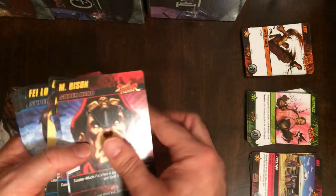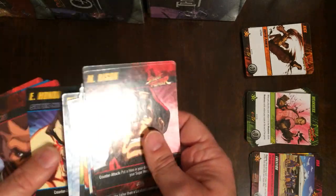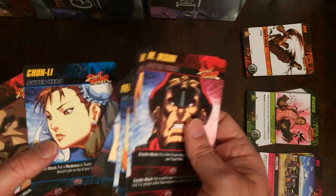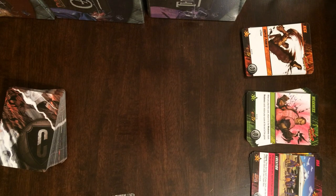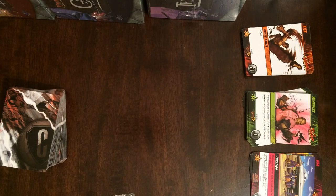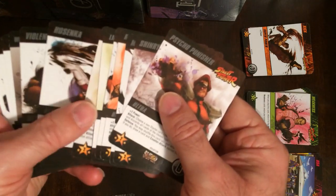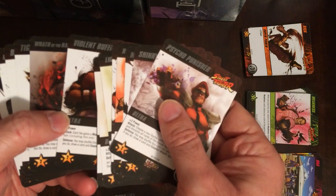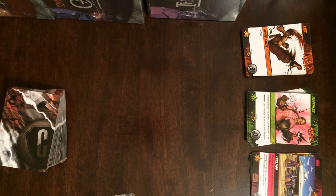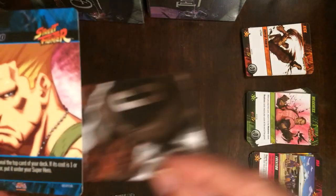You're going to pick your character at the beginning of the game. You've got Bison, Vega, Akuma, Zangief, Dhalsim, Cammy, Fei Long, Blanka, Ken, Ryu, E. Honda, Fara, Chun-Li, and Sagat. One was missing — that's who we picked — we're going to pick Guile. Once you've got your character, you get his ultra combo. Search through the ultra combo deck, grab the one that matches your character. They all cost six, so you'll be able to purchase it later. It goes underneath your character card so it's always available for purchase.